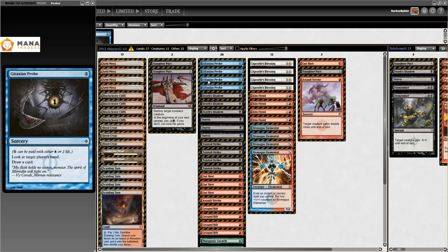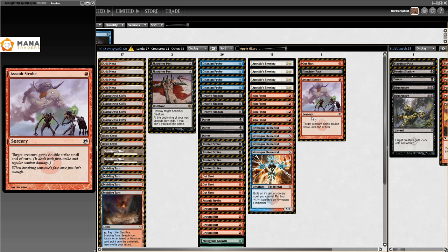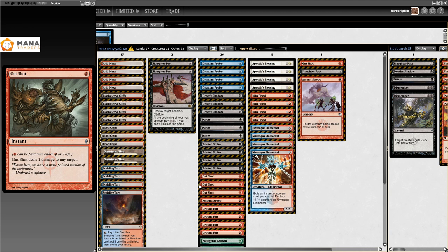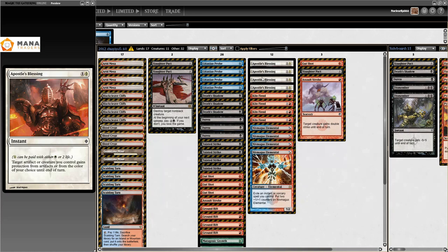The idea is to storm off, make like ten copies, eat them all with Niv-Mizzet, attack in, and potentially give it double strike. So it's definitely a deck built around Niv-Mizzet and Killing Wave, with Death's Shadow tagging along because there's a ton of damage to yourself. There's lots of life loss in the form of Gut Shot, Gitaxian Probe, and Mutagenic Growth.